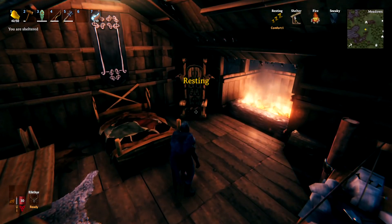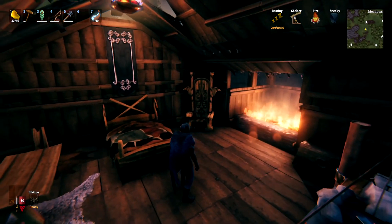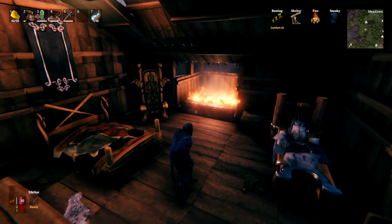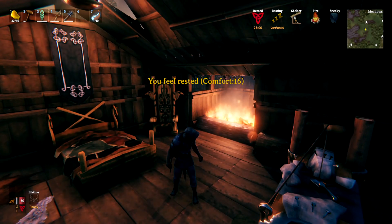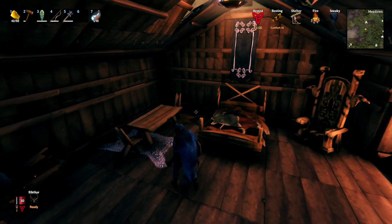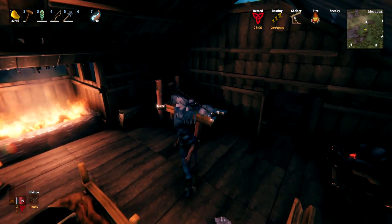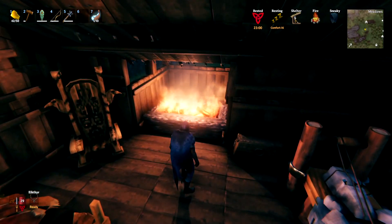Going inside the late-game house and standing near the bed, the comfort level goes up to 16 — the maximum you can have anywhere in the game. To reach 17 you would need to be near a maypole, and to get to 18 you'd also need to cheat in a Christmas tree. Everything we looked at is here — a couple of rugs, extra chair, the hearth, and the stone cutter and forge are present since you need them to craft some of these items.